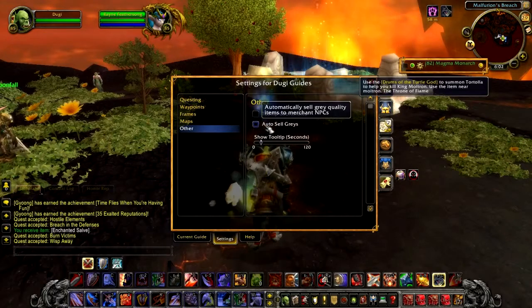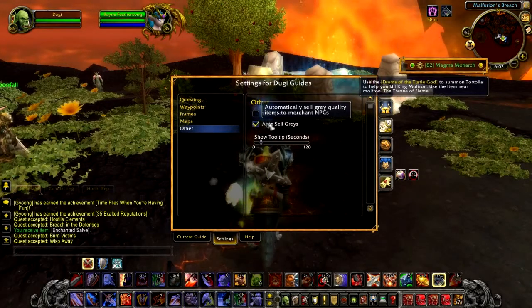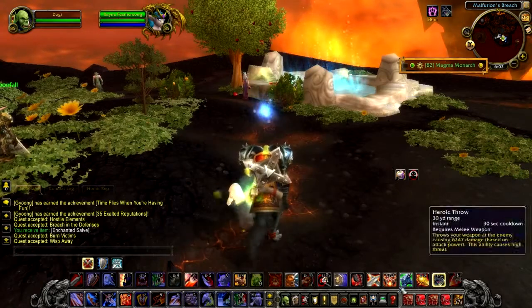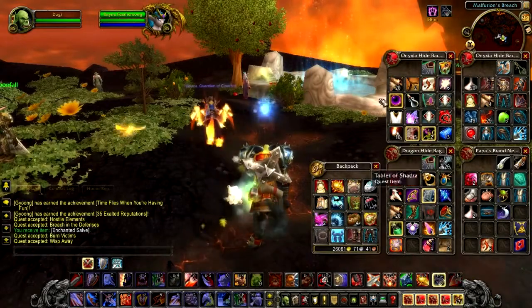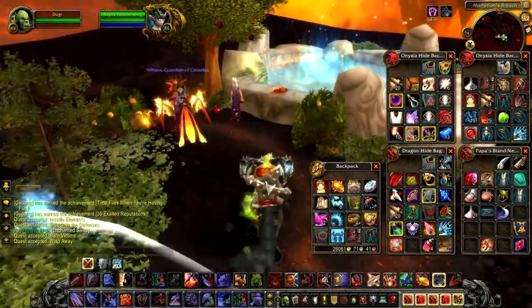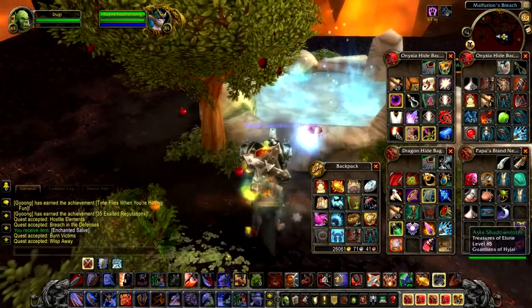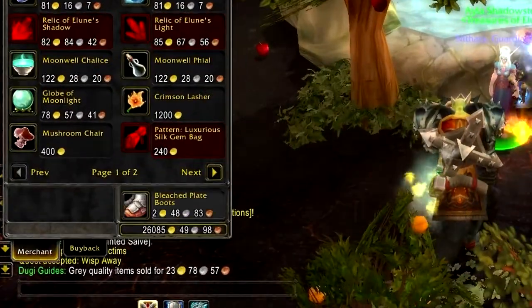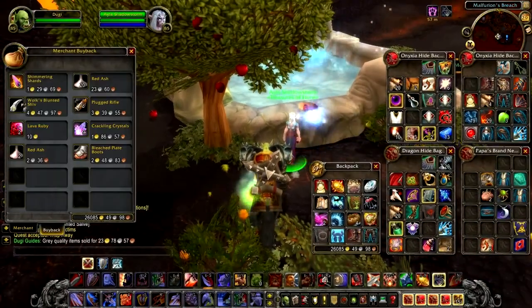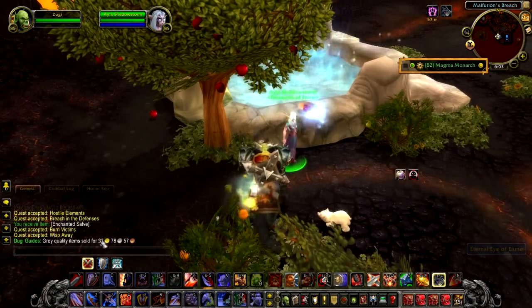Another feature is the Auto Sell Greys. When you're questing and looting, you will often end up with a lot of grey quality junk items in your bag. But when combined, it will add up to a decent amount of gold when you sell them all to a vendor. The feature will activate automatically if you speak to any vendor, instantly sell all the grey junk items in your bag, and display the total gold accumulated. We added this because we thought it was essential for leveling and it should be a standard for our guide.